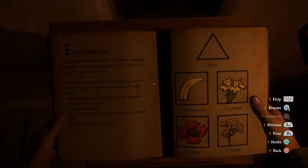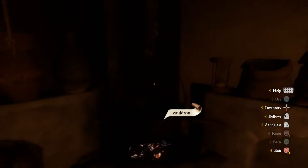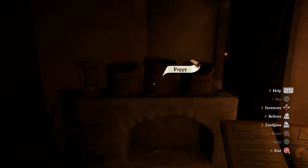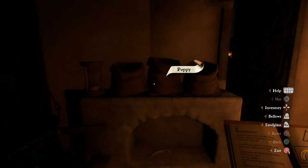Some kind of embrocation potion here — it's part of the alchemy guide, one of the best in the game. It'll get you lots and lots of money. You're going to click Prepare or drop it in from your inventory, whatever version you're playing on.